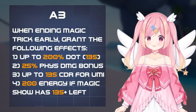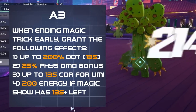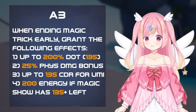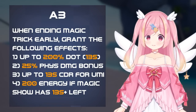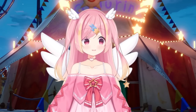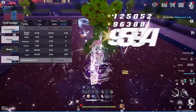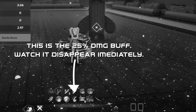Her A3 is what enables her as a support. When swapping out early, a number of things will happen: 1) A 200% DOT will be applied to everything in a fairly large radius. 2) You'll gain a 25% physical damage buff that applies to everything except Umi herself — note that this does apply to the DOT effect. 3) The cooldown of the skill will be reduced by up to 13 seconds. 4) You'll gain 200 weapon energy if Magic Shell has 13 seconds or more left when you swap. Note that the values of all these effects scale with how much time is left in Magic Shell, so you have two options: either DPS in Umi for the entire duration, or swap out within the first 5 seconds, long enough to get one pair of cards. Swapping out at the last second is discouraged, as the DOT damage will be negligible and you lose the 1000% ending damage.